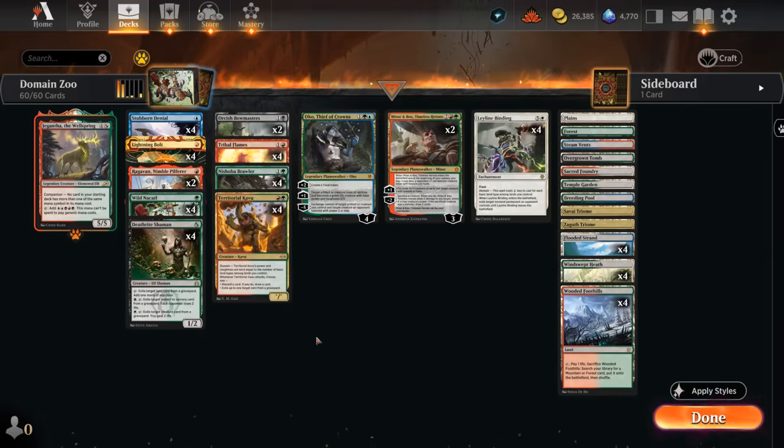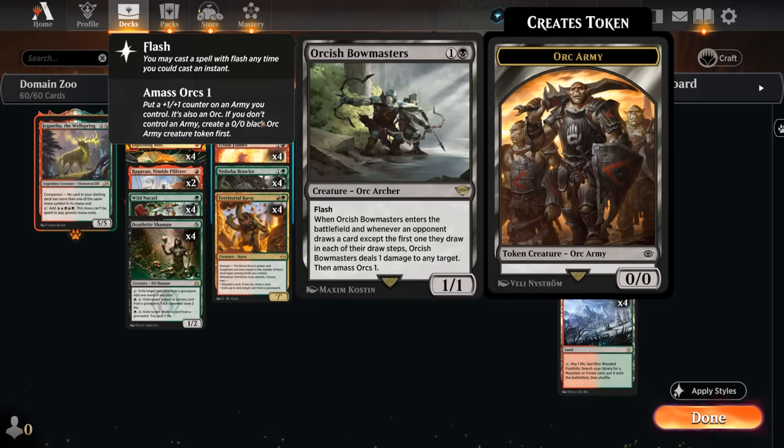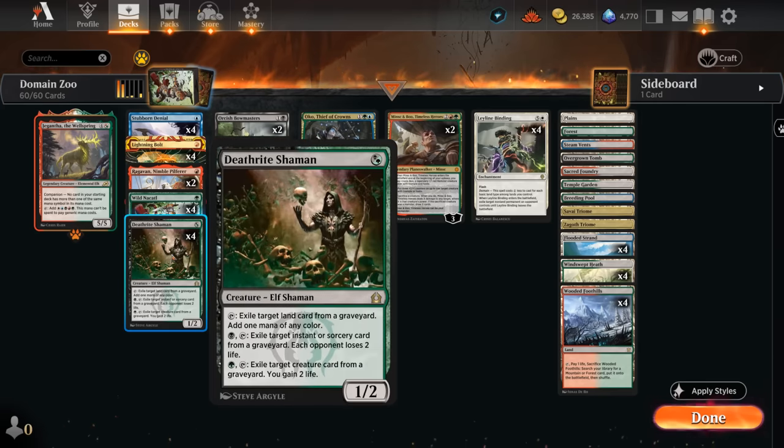Those are some of the domain payoffs. By playing all five colors we get access to some of the most powerful spells in the format, such as Bowmasters in black. I'm only playing two copies — it's still a very powerful card, but people have started metagaming their decks to be somewhat resilient to opposing Bowmasters, although Bowmasters remains one of the better answers to a Bowmasters in play. There are still lots of low-toughness creatures like Raghavan and Ragavan's Rage Channeler that it can take out. At one mana I've got Deathrite Shaman since we have 12 fetch lands — it's very consistent at generating mana and can also give us graveyard hate or life gain against burn decks.